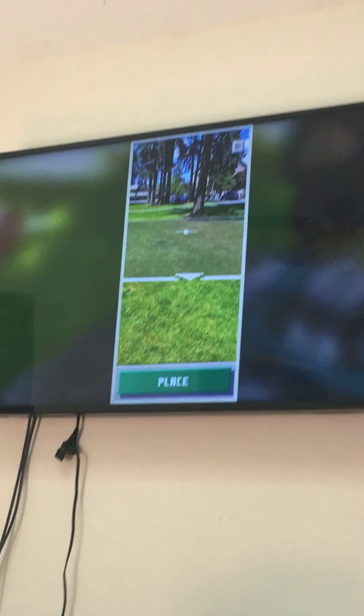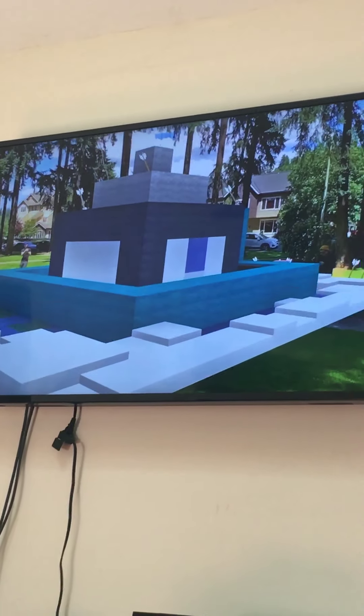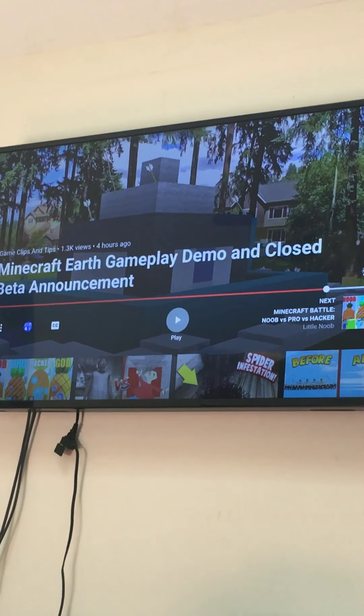Once you're happy with your creation, place it in the real world at life size. Oh, at life size — that is cool! You can actually, like, can you walk inside of it? I think we're about to see. Go inside it. Oh yes. This is just the beginning. That is cool.